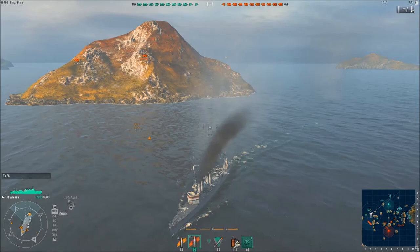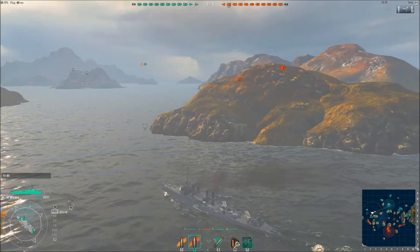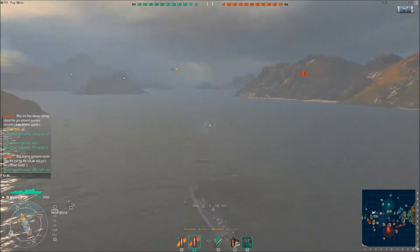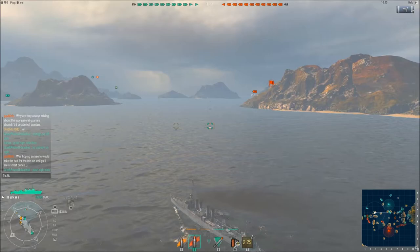I've popped smoke. What smoke does is basically means that nobody can see through it — my spotting distance gets reset, they can't see me. I'm just going to mooch out to the open water and go support the right side. This is the thing about destroyers — you can do this very effectively because of their speed. You need to be aware of the speed. Now the smoke's finished and I've left behind quite a smoke trail, hopefully giving this destroyer something to hide in to try and get away.